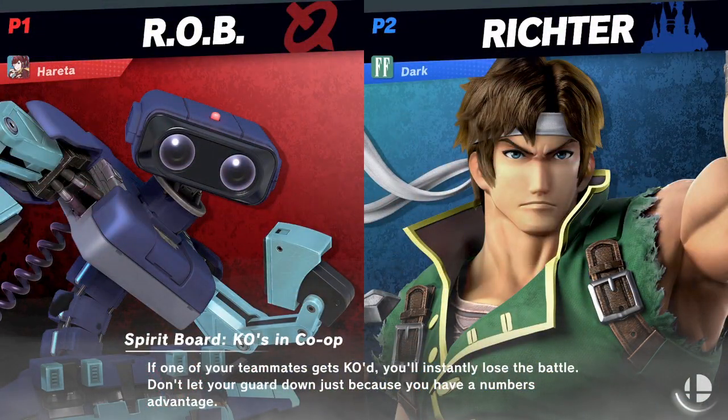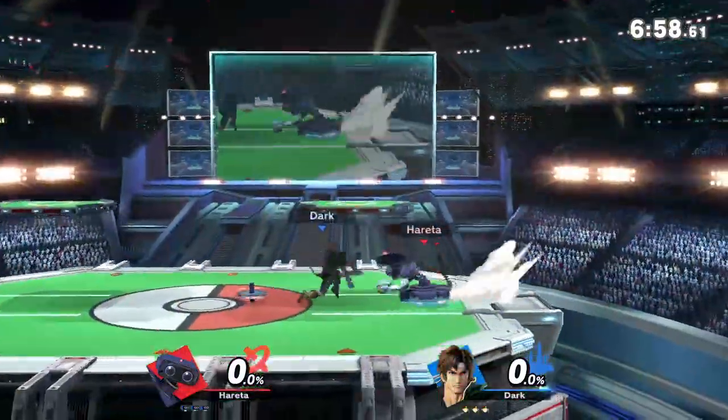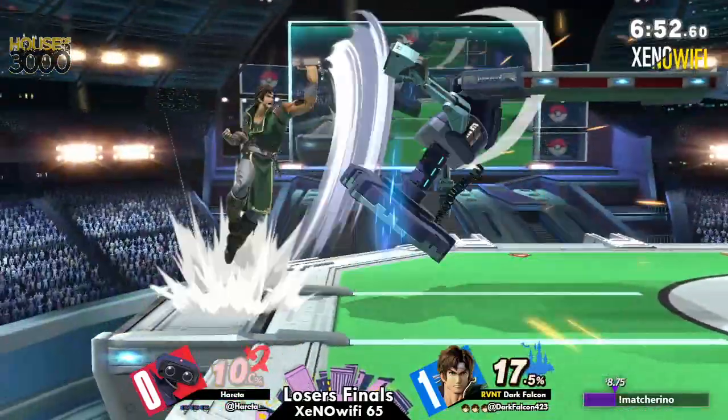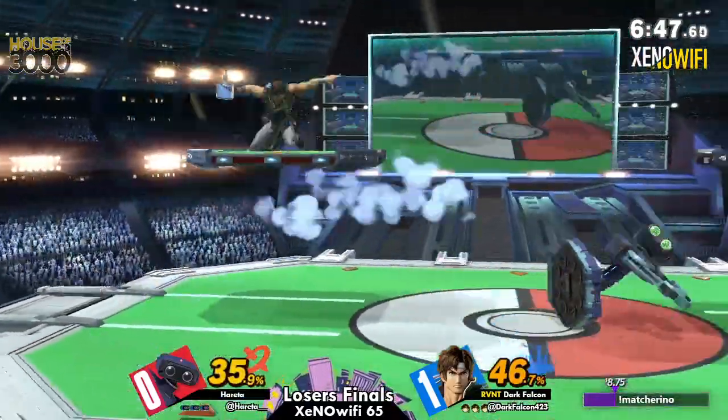Something I noticed — when ROB sticks his arms up with his up-B, he tends to get clipped by Holy Water whenever the fire hitbox is out. So that's definitely something to keep in mind. Getting to ledge is going to be a little bit more difficult. You're going to take a little bit of damage, and if you hang on the ledge too long, you're still going to get clipped by it. So, game two on PS2 — what are you thinking, Jazzy?